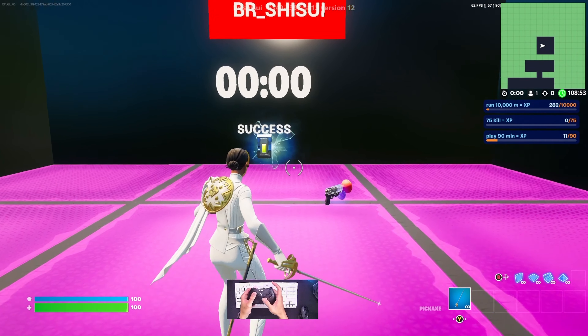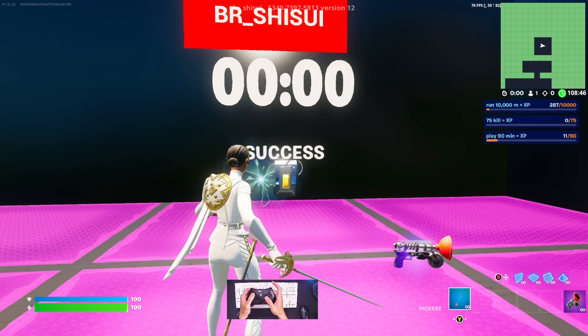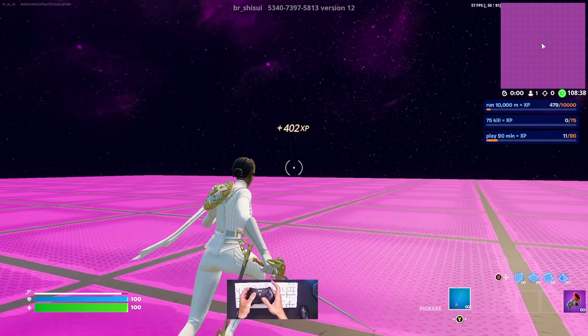Hey guys, time is up. Now we need to take a grappler, activate the FFP here, activate from this button, and you should get the XP. XP should start increasing. Then we need to go outside to the rift.